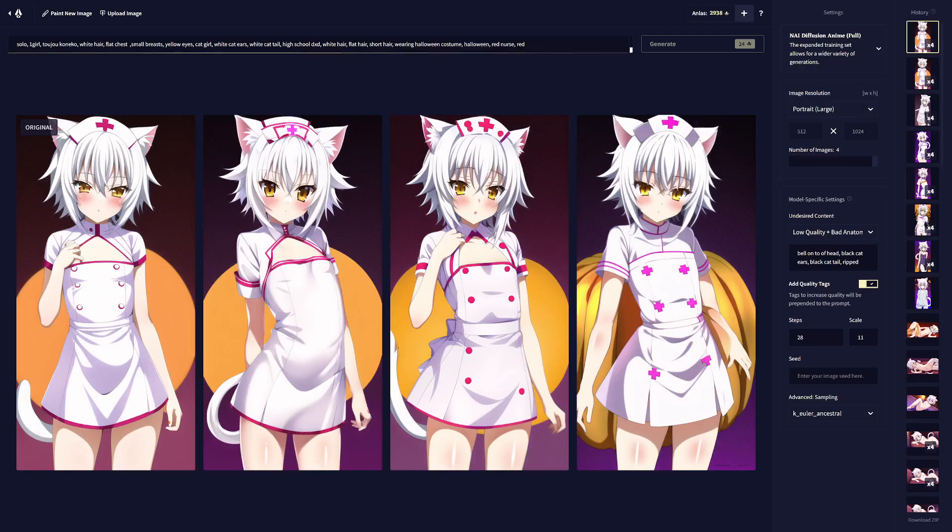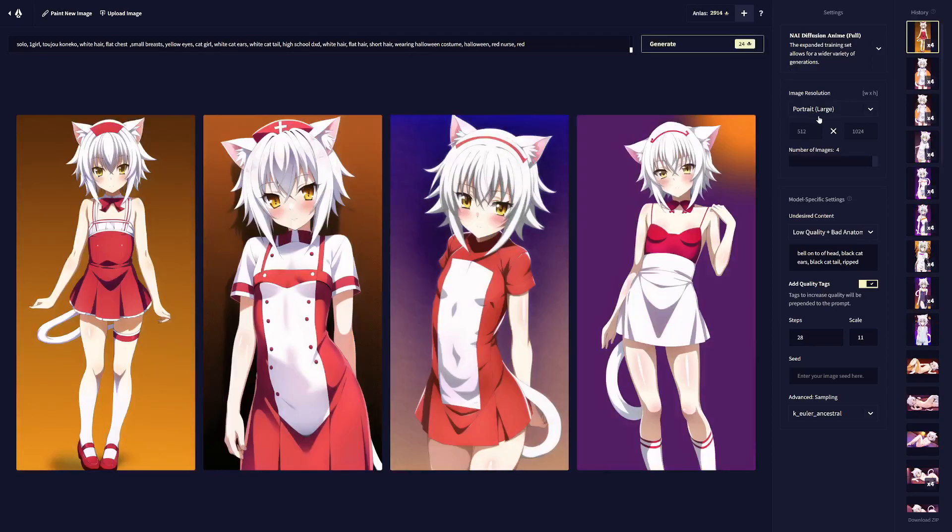They generate four at a time, because generally if you generate four at a time one of them will be good. If you try to do a character portrait it normally works better. I tend to find if you're in either of the other two modes it can be a bit derpy. It looks like all the tails have generated in a reasonable location on this. I might show what happens with the square one after this.